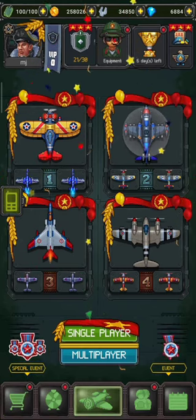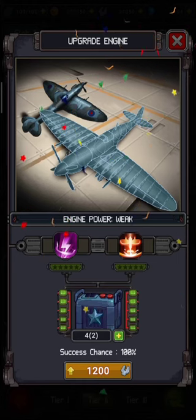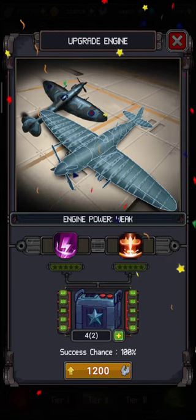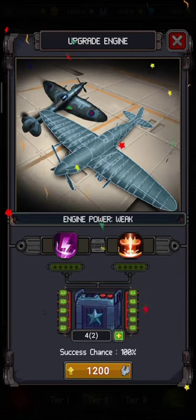This is the process of upgrading the engine power of aircraft, wingman, and device. If you are new to my channel, please like, subscribe, and share. For Tier 1 aircraft, success chance is 100%. For Tier 2 aircraft, success chance will be 60 to 70%. For Tier 3 aircraft, it may be 30 to 40%.